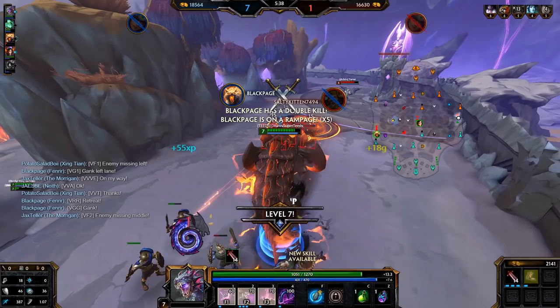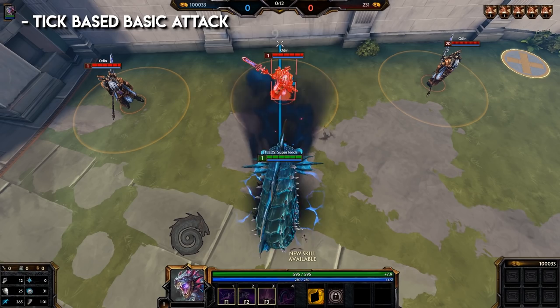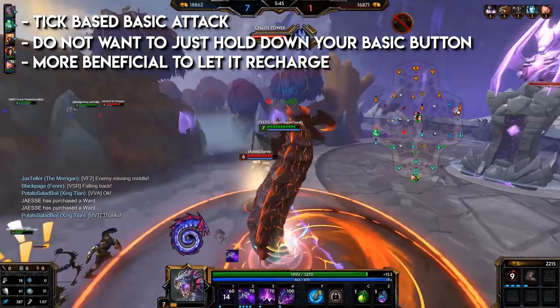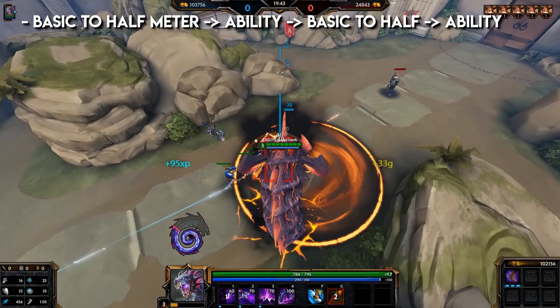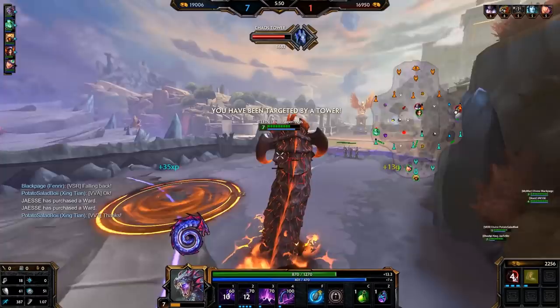Let's talk about Jormungandr's basic attack — it's not a normal basic. Instead, it's a tick-based basic attack as shown here. If you watch the meter on the side, the lower it falls, the slower the basic attack gets. You do not want to just hold down your basic attack button and let it fall to zero. It's actually more beneficial to stop basic attacking to let it recharge, as it recharges pretty fast. To clear and damage, you want to basic to half, use an ability, basic to half again, use your ability. It's extremely important you follow this, otherwise you will have a lot of trouble playing support and solo.